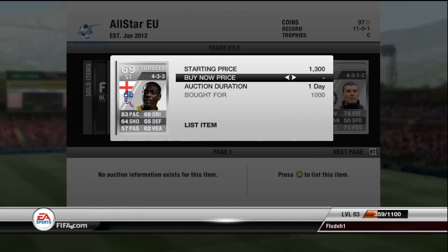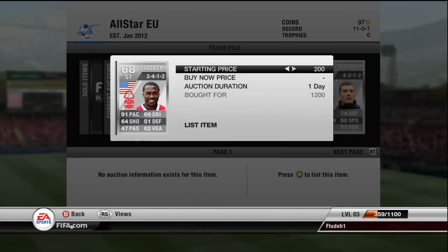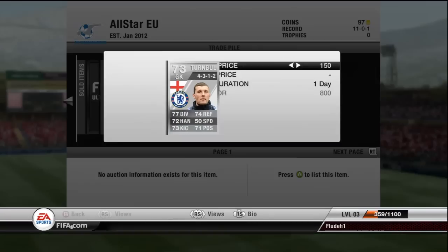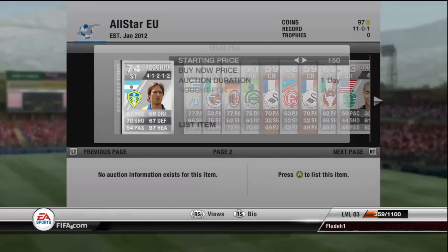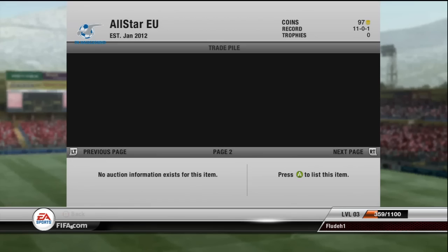Swordle I got in the last episode — I should be able to sell him for 1.5K, which is about 400 coins profit after tax. Finley I got last episode too — going for 1,200, should be able to sell him on for 2,600. Turnbull, a Chelsea keeper — I got him for 800 coins on an open bid. He should go for 1.8K because he's in a really good formation.